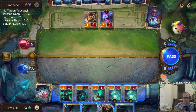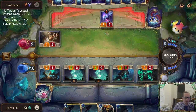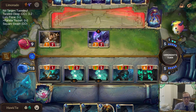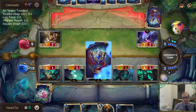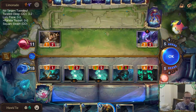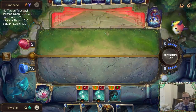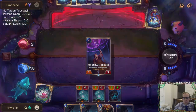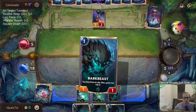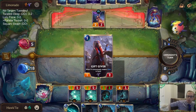I attack immediately before they can play more things. Yes, just make those blocks and don't play any spell. Take the nine. The problem with playing Callista right now is Boxed Puss, but I do have a backup Callista. I have a feeling they're going to have a crazy turn.